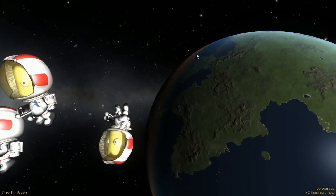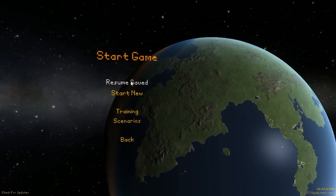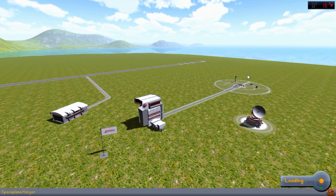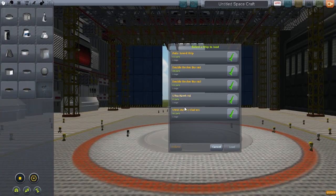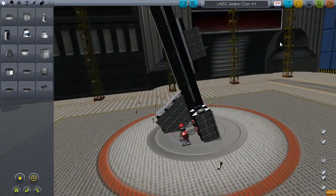Hello guys and welcome back to another video on CobraSpace program. This is Designs of the League episode 27 and we are starting off with UNSC Amberclad. The Amberclad is from one of the Halo games — I'm not too sure which one exactly, but let me show you how it looks.